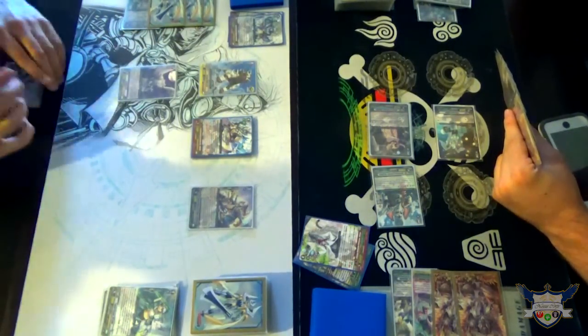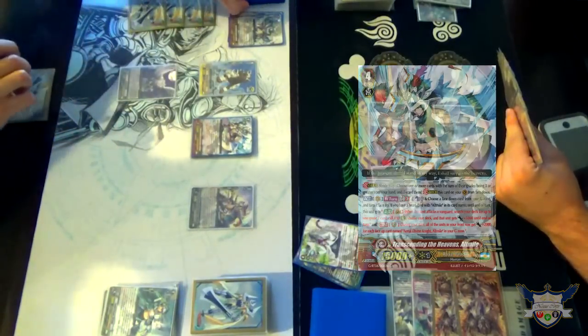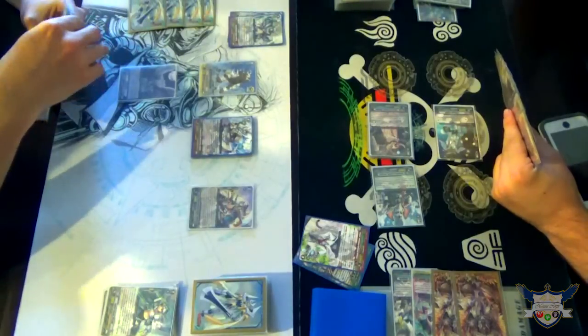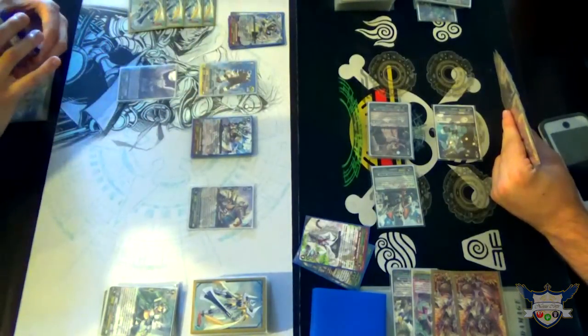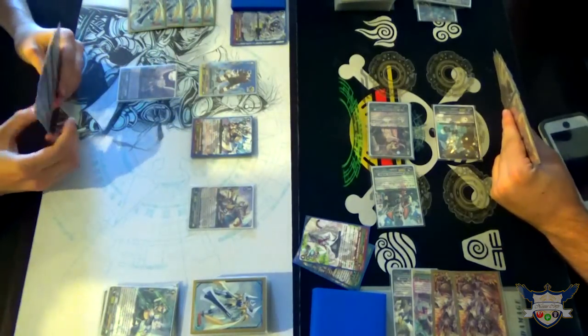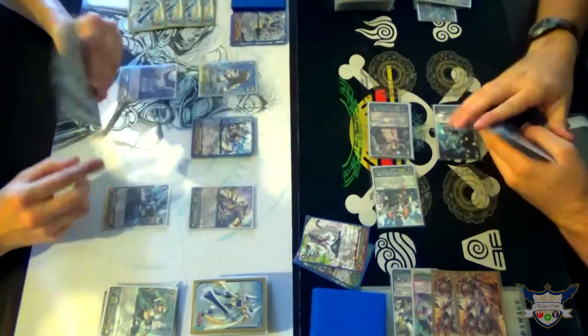And now I'm gonna do main phase — transcending the heavens. Flip over Clitinus. Clitinus? What, nasty. Call. Brave. Three cards. Yeah.